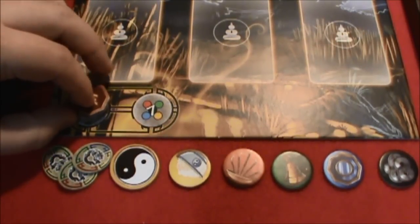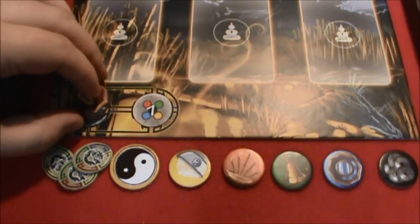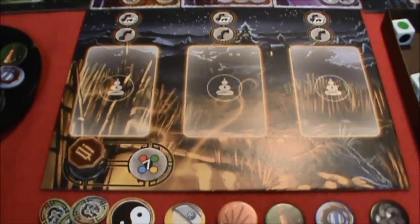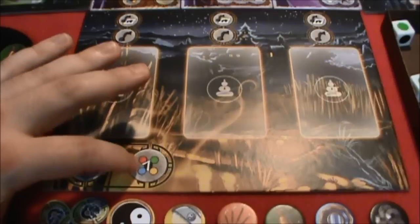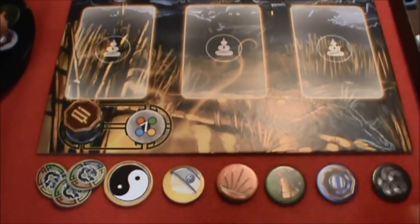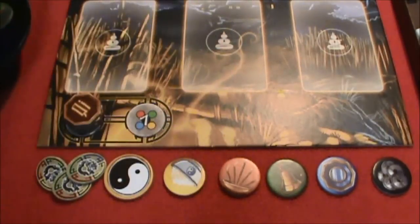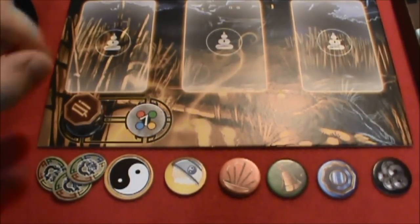When they lose all of their health, a board becomes possessed and I can no longer make use of its powers. Now my board is yellow because I'm using the yellow priest, and I'm making use of a power called deep pockets. At the beginning of each of my turns, I can take a dao token — a yellow, a red, a green, a blue, or a black — I can take one of those from the supply and put it into my stack here. So that's my special ability.